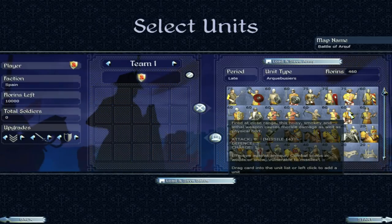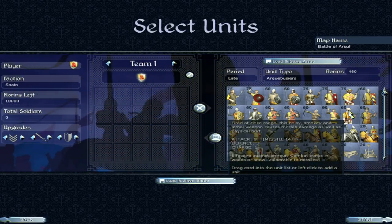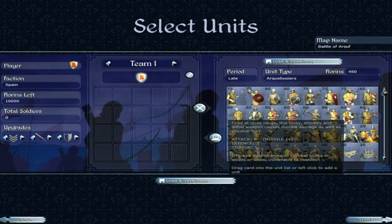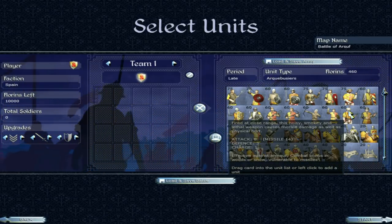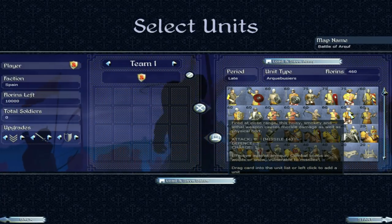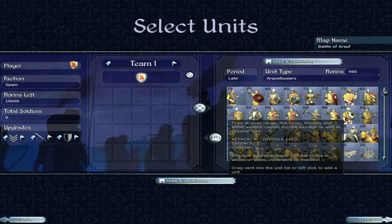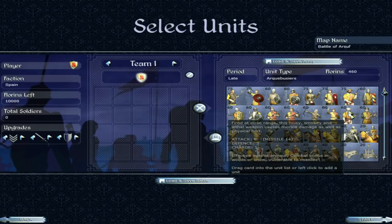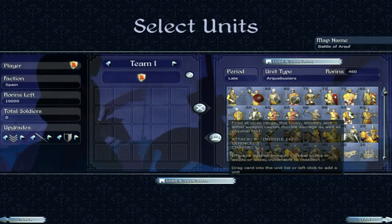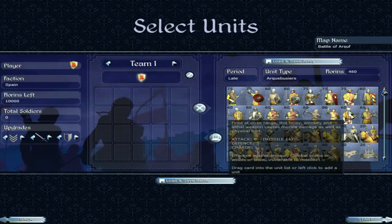Now we have the arquebusiers — I think I'm saying it right. Much higher missile attack: 14. The peasant archers had a missile attack of 5, so this is almost triple that. They're actually slightly competent in the melee with a 6 attack. The missile attack of 14 is pretty solid — they fire at close range and the noise and smoke will cause morale damage, so you're getting a double attack: the physical attack of 14 and a morale debuff, which is really important in battles.